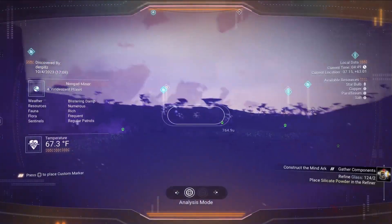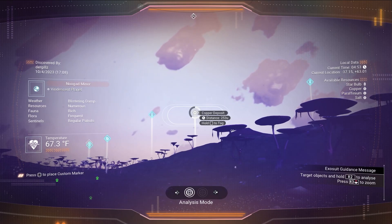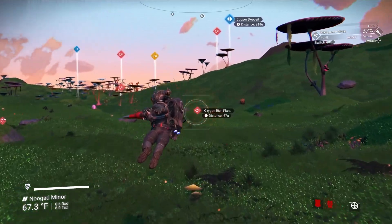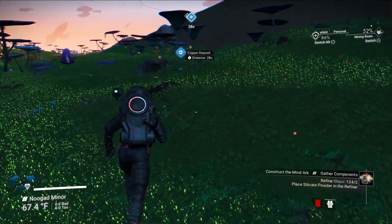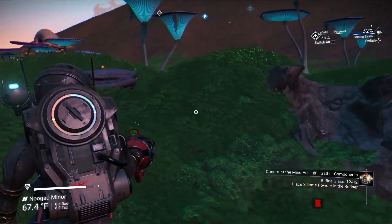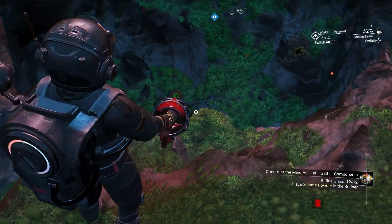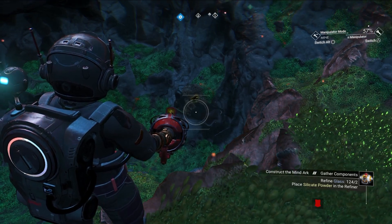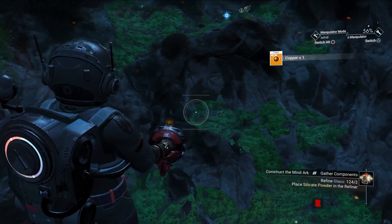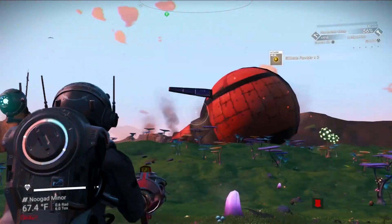Let's see if we got a copper deposit somewhere close. Look at that — first thing I tagged is the copper deposit. Here we are. Wait, this is one I've already done. Why would it show that there's still a copper deposit here? Because there's like one piece of copper right there — I missed one piece and it's like 'oh there's a whole copper deposit here.'